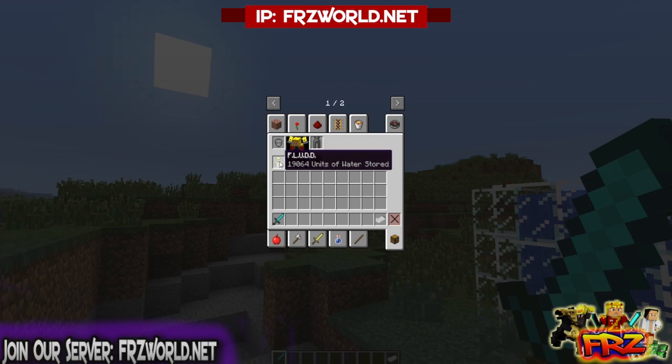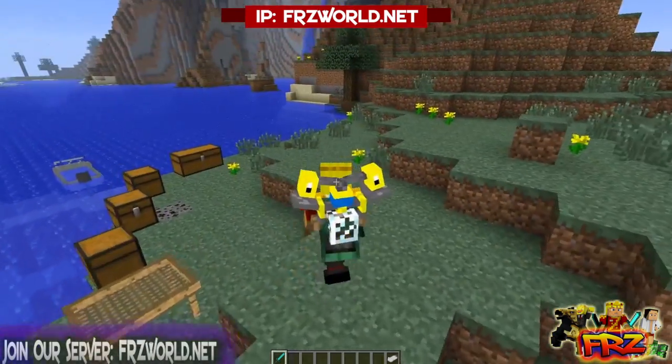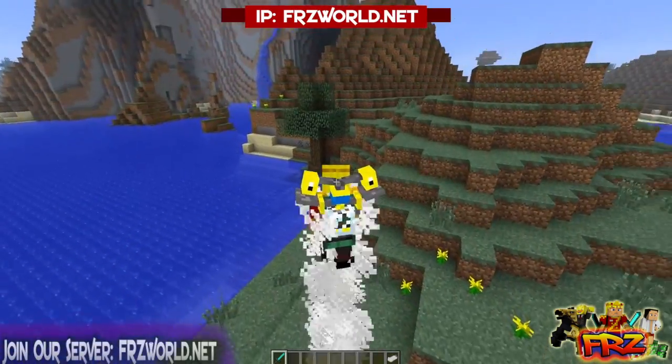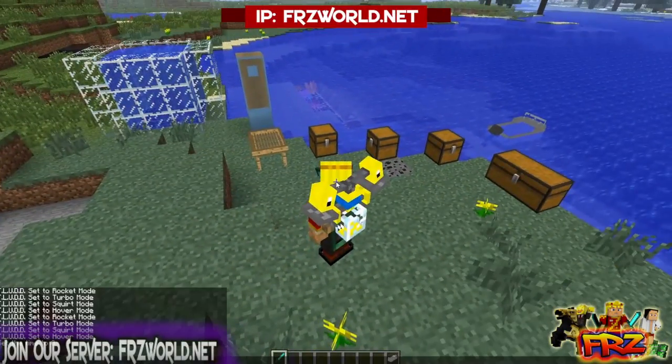First, I want to show you guys this thing called the LFUDD. If I hit F5 you can see it's got several modes. In the first mode, if I hold Space and V, I can actually do a little bit of a hover. It's pretty cool — it does have a specific lifetime, so after a little bit it'll just collapse. I'm currently in creative mode, so I won't die.